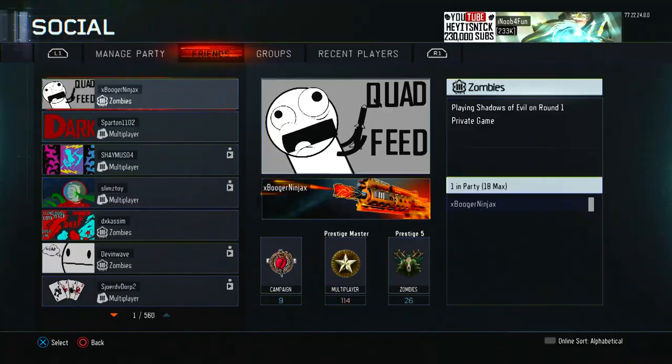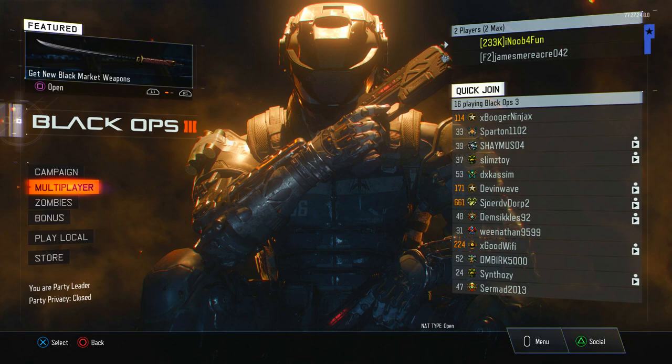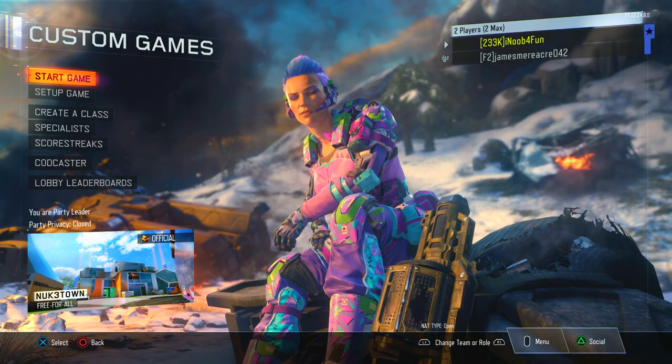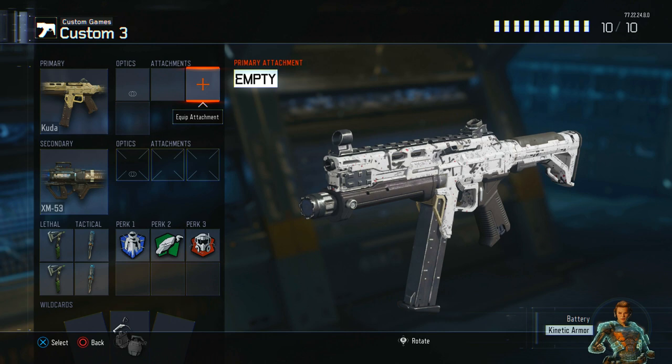Set the party max to one and put it to closed. After that, your friend should still be in the party. If they are, set the party max back to two. I don't know what this does, but it actually helps a lot with the glitch. Then just go into a custom game and you should see yourself with the dark matter camo.